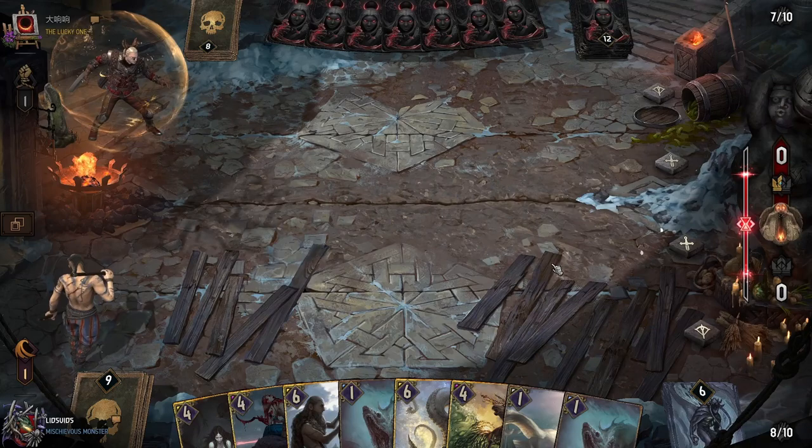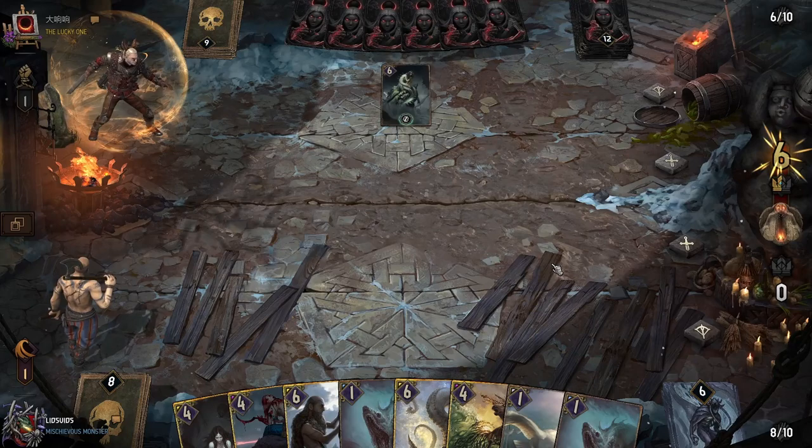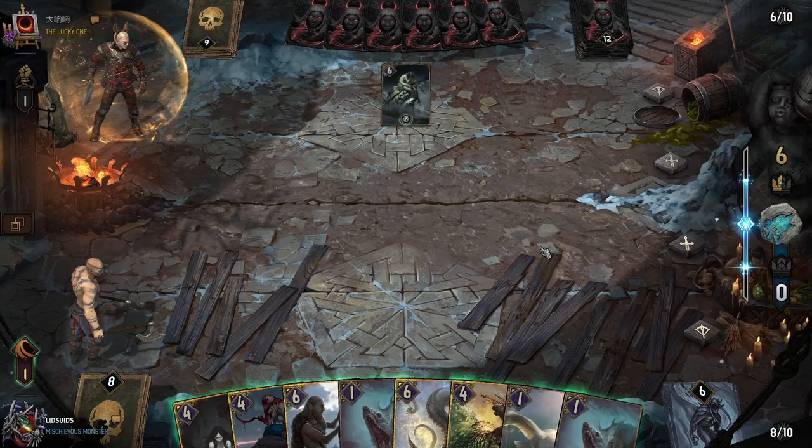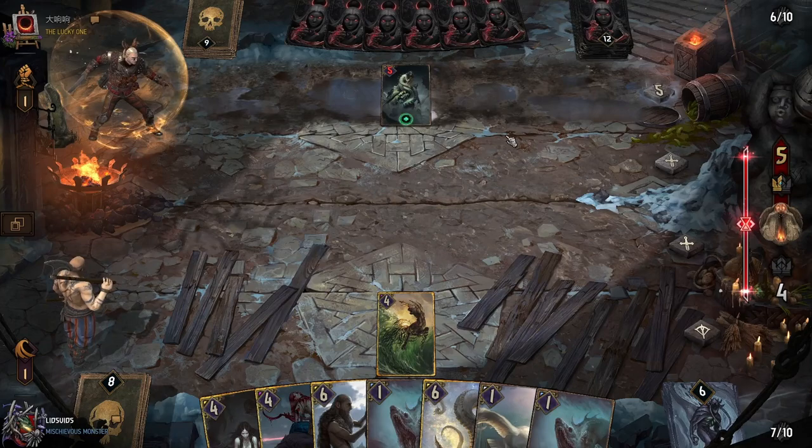Do they dry pass? No, it looks like they're going to play — Experimental Remedy, to give them a Hafru. That does remove it from our graveyard, which is unfortunate. It's a little awkward. Our first turn play here might need to be Kelpie, which I don't love, because ideally you would have some more units on the board first so you can more definitively establish which row you want to target.